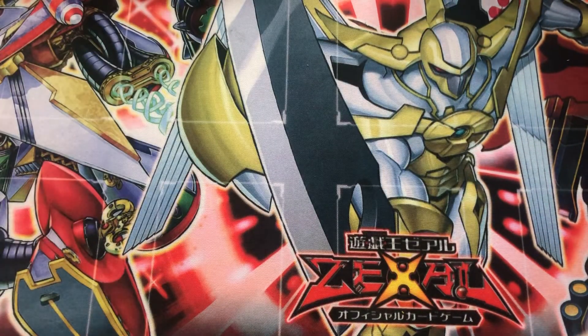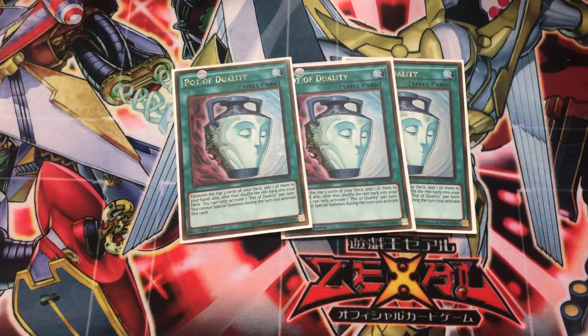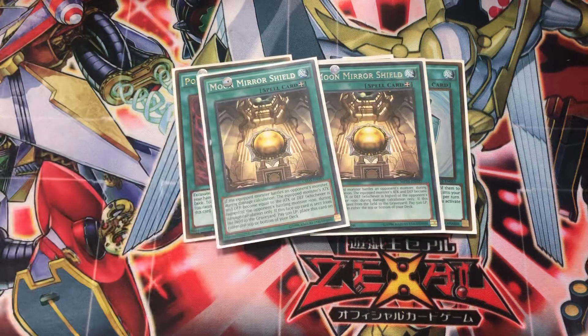Moving on to spells. You don't do too much special summoning, so we've got three copies of Pot of Duality in the deck — it just helps with searching and the like. Two copies of Moon Mirror Shield, which helps your Watts beat over different things.